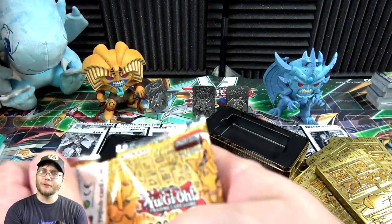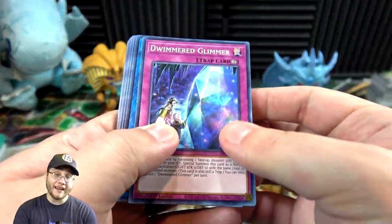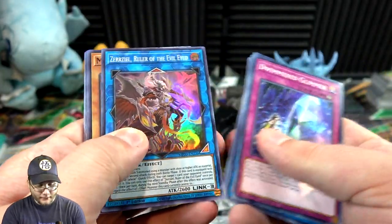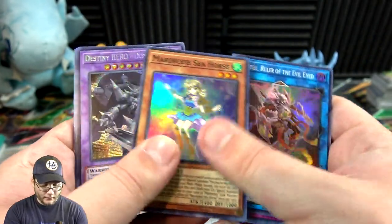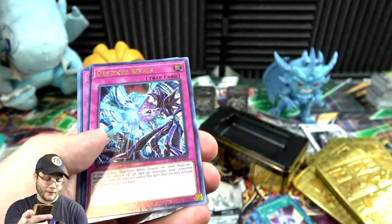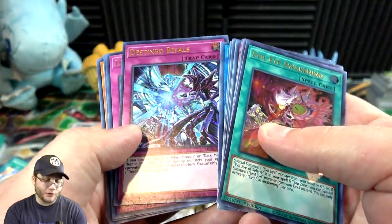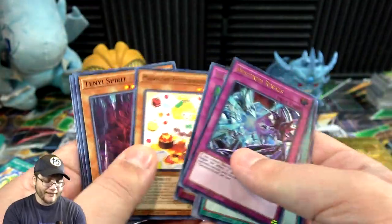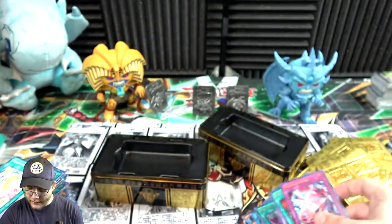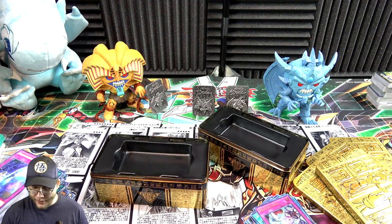Last pack — what are we gonna end with? Can we end with Dragoon or Apollousa? I'll take either one obviously. Sarazelle, Marincess Seahorse, then Destiny HERO Dominance. Evil Eye Awakening and — Destined Rivals! Yeah that's one of the new Dark Magician vs Blue-Eyes cards — that's the only one I've gotten from my case. It's a pretty decent card, I like it mainly because of the artwork. Unfortunately no Dragoon though, so he wasn't right.